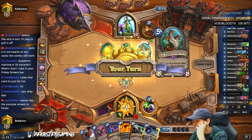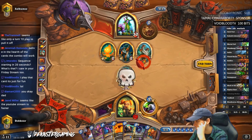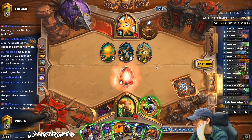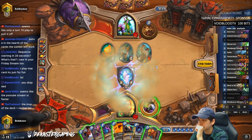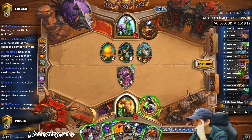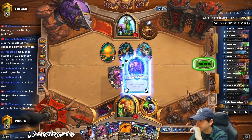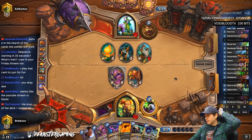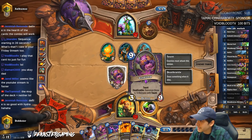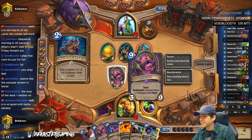Oh shit — that is scary, possibly. We like that. Hellfire could also be solid but I think we just go Lackey again. Savage Roar is scary but not really — this deck is so anti-Druid. This card should just read 'screw you Token Druid' — what's he gonna do?